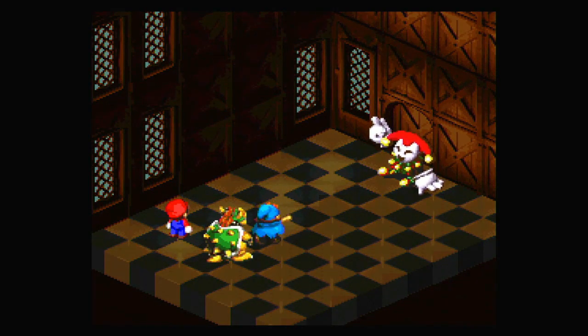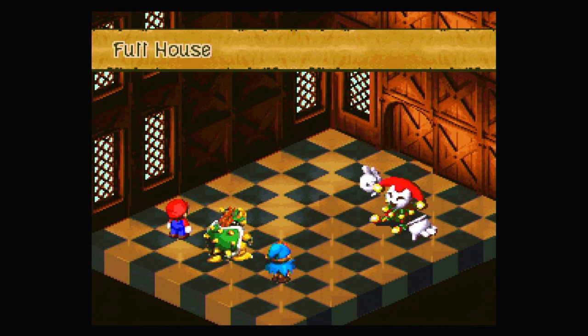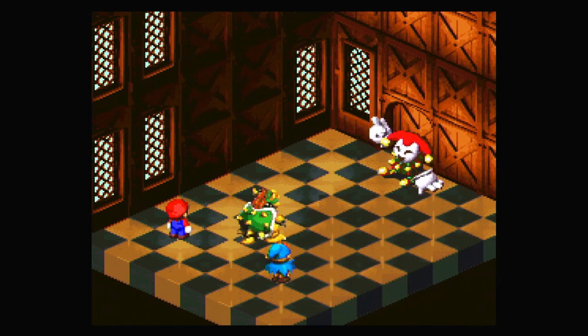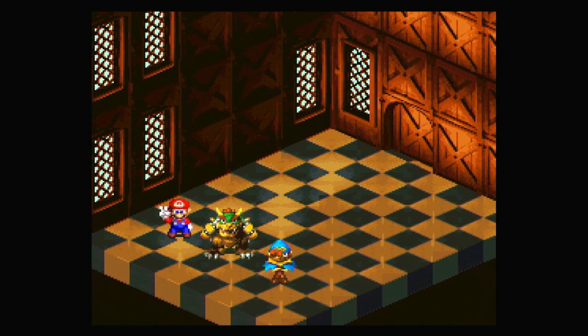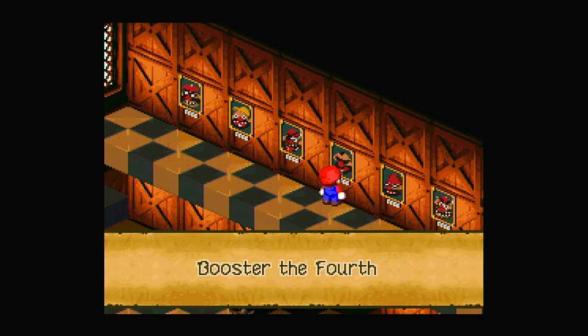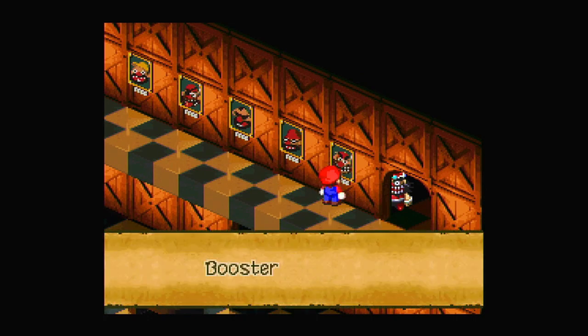Geno Beam again. Geno's getting closer to needing heals. Full house. I can block that. Can't use Terrorize, but I don't think I'd want to use Terrorize anyway. Very nice. So — Booster the first, Booster the second, Booster the third, Booster the fourth, Booster the fifth, and Booster the sixth.